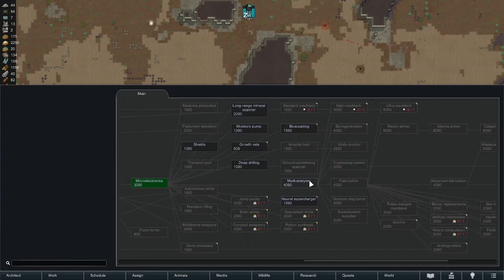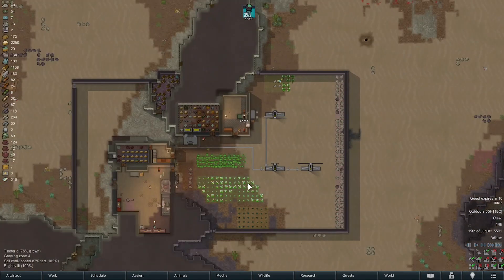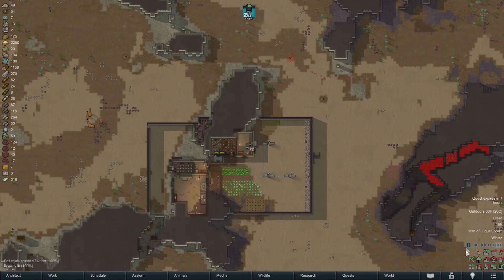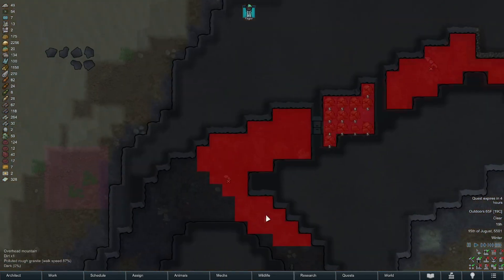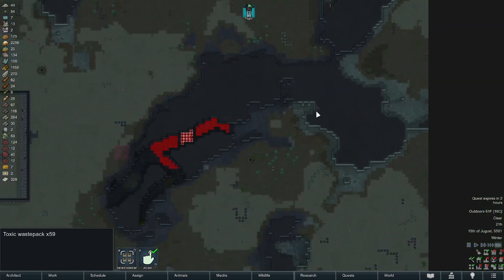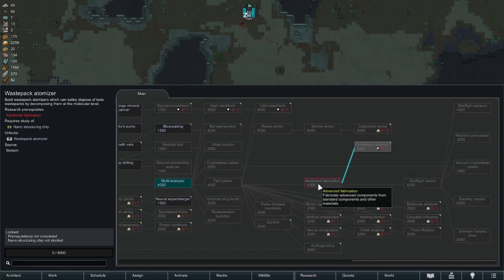Welcome back — Johnny here playing RimWorld. This is the Mechanitor playthrough. Our pollution level is spreading; I've left the pollution overlay on just to keep an eye on it. We could keep cleaning up this area and dumping it back over here — in retrospect I wish I'd put it further away, but it's 59 waste packs currently, so whatever.